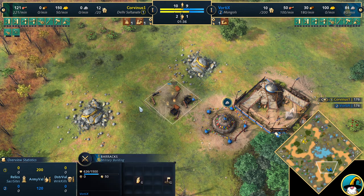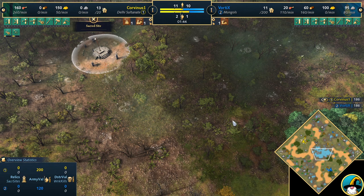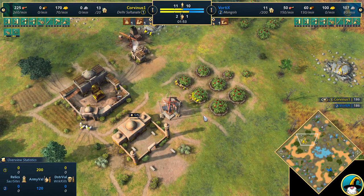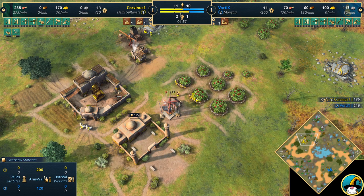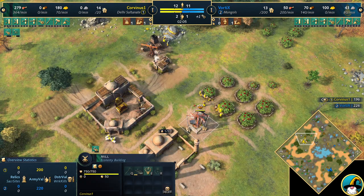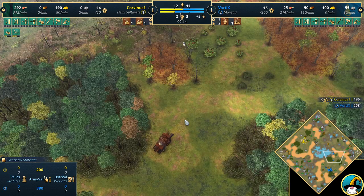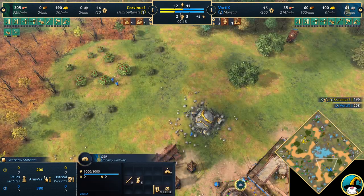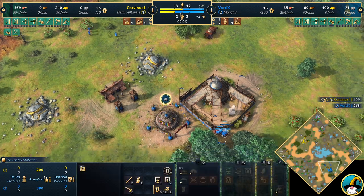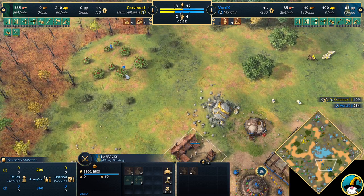Vortex is opening with a Tower Rush. Interestingly, neither player is moving out for the fish in the middle. Corvinus opened with a Mill on Berries, which is nice for the Delhi berry bonus, but Shoreline Fish is still a better food source — you could place the Mill out there instead. For Vortex, it makes more sense to stay home and gather food quickly, avoiding idle walk time to ponds. As Mongols, you want to get up the Barracks and Spearmen as fast as possible.